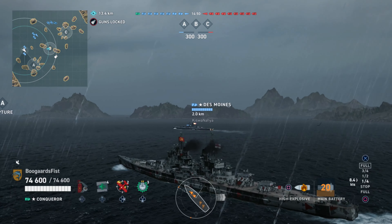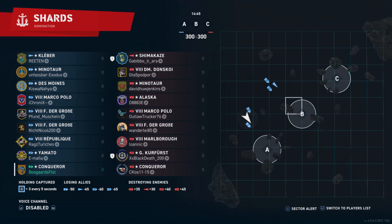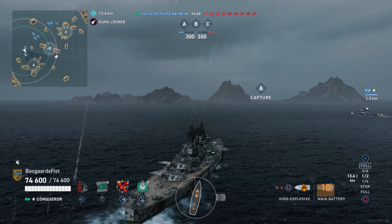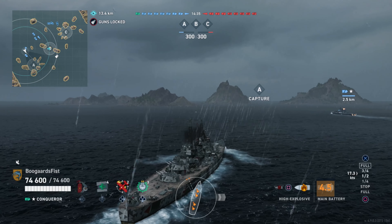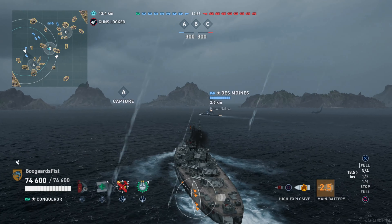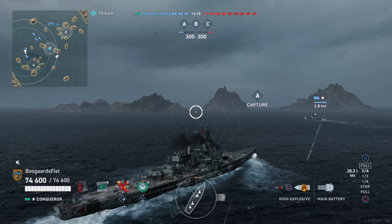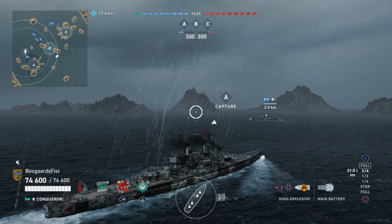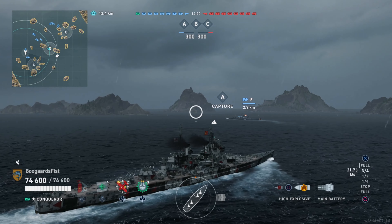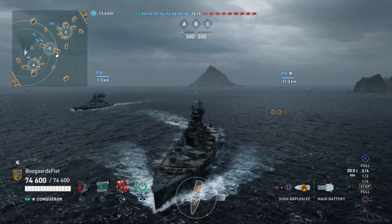We'll be in second place, with the destroyer scoring extremely high in the Kleber. We won't see much of the Kleber, but we'll keep an eye on the Des Moines. I spawn more to the west; the other battleships spawn more to the northeast. Ideally, if you got two battleships that spawn right next to each other, you'd want to branch off in a V pattern and get at least a square spread between them. Because I was more west, I elected to go southwest, with the other battleship trailing right behind me — kind of annoying from a crossfire perspective.